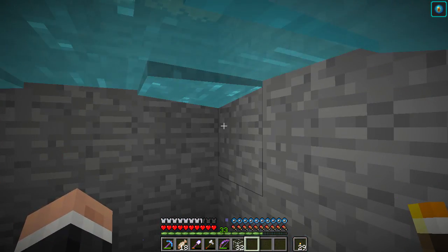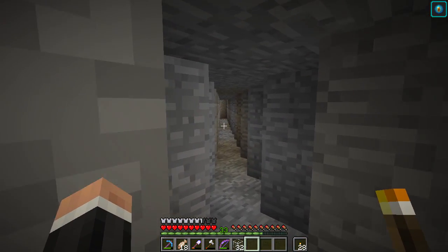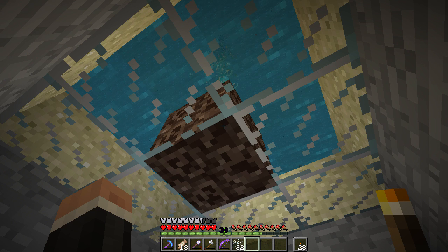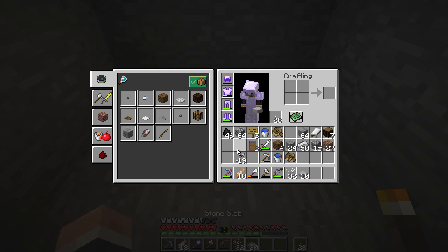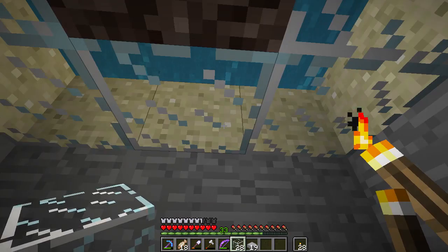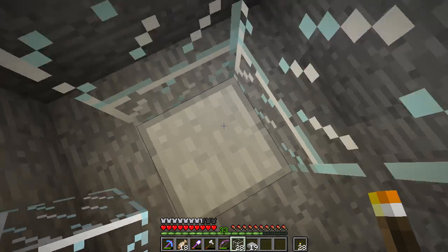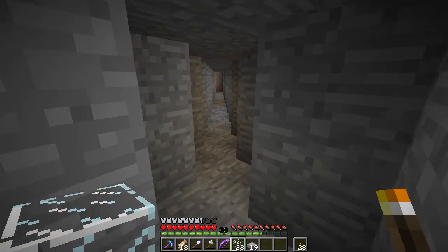I've made a little area, and what we're gonna do is put one of our villagers in here. They're gonna attract the drowned - hopefully that's the plan anyway. We'll waterlog this slab, and that's important because drowned only track villagers that are in water. If you waterlog the slab, they'll technically be in water, which is quite a nice little thing.